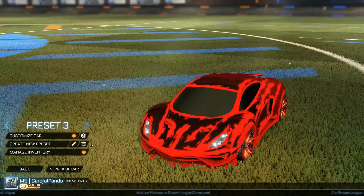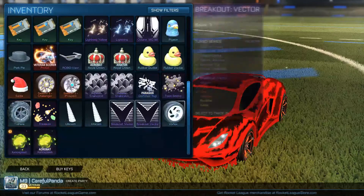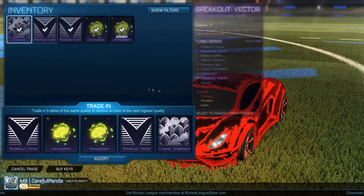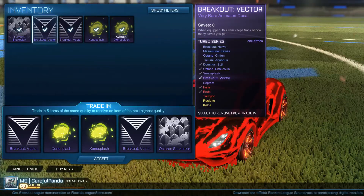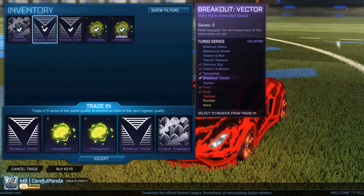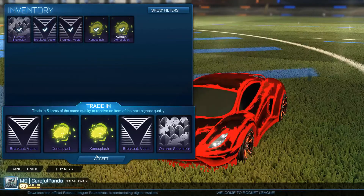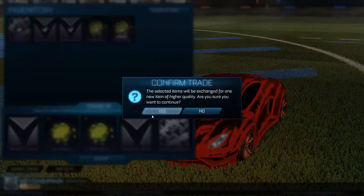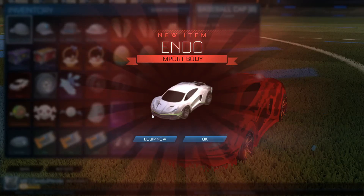Okay guys we're back. I finally got the exeno splash that I needed to do this trade-up. Now if we get a painted endo I'm gonna go off crazy. If we get a painted tachyon I'll be really happy. If we get a furry I will be definitely disappointed. Alright, I'm gonna close my eyes - actually, I'm gonna look at it. Let's go - endo! Let's go, that's some good keys right there. Beautiful!